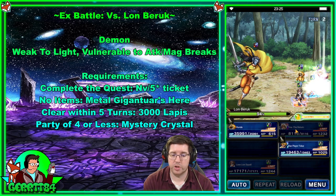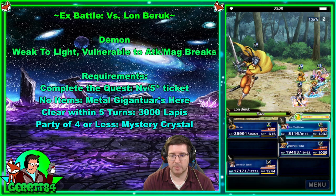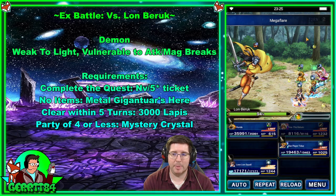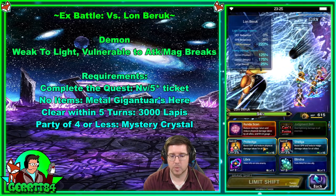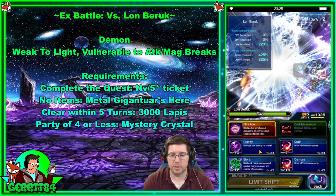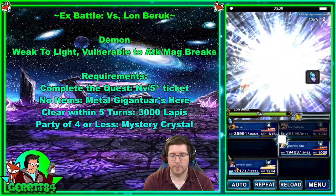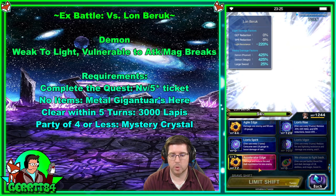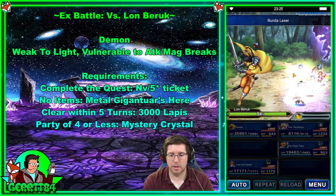On turn two we're going to cast Bahamut because we have the esper gauge full — that's going to put up a light amplification field on our side. Everybody else is just going to chain to get us closer to doing the damage on the last turn. Pretty straightforward — wait for that to go into effect.